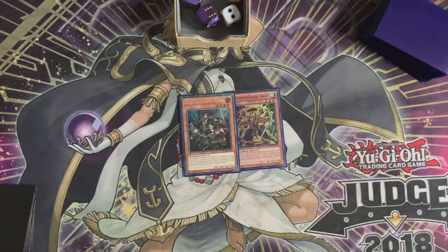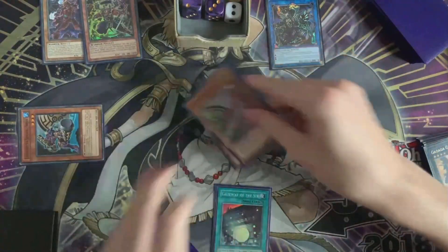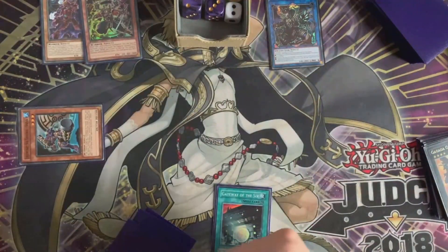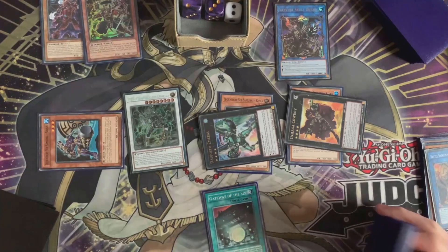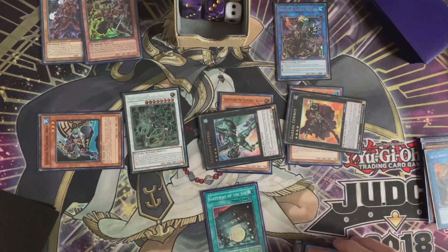Hey guys, welcome back to another video. It's been a few days, been quite busy, but I've taught myself a new combo which I'm going to show you today. It's a two-card combo with six Samurais where you can have full hand loop, a massive board of no summons, no spells, no traps, no monster effects, or you can just FTK them, which I'm going to show you today.